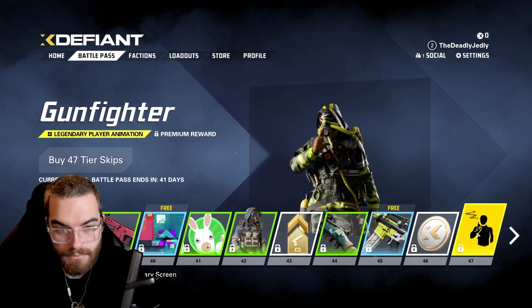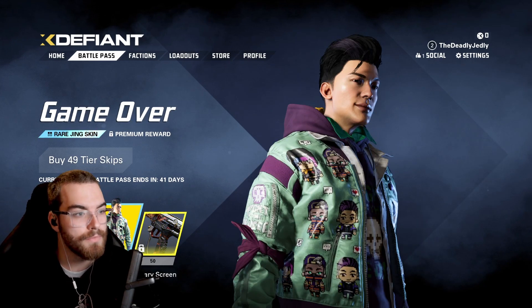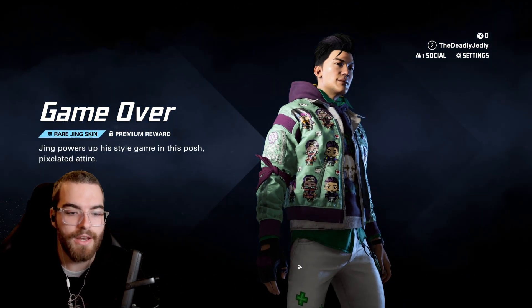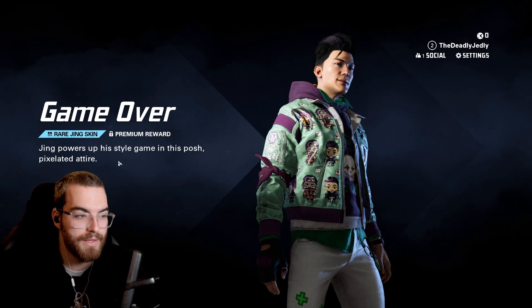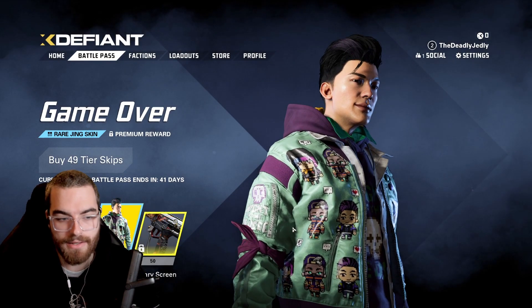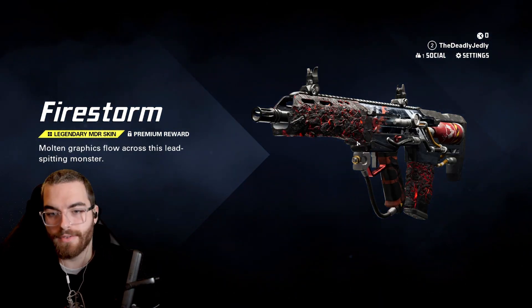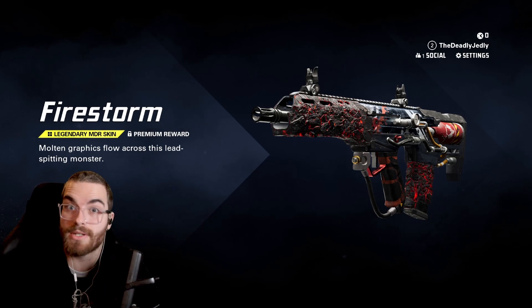Gunfighter — they should have added Smoke when he goes... Did they add Smoke? No. All right. Then we've got Dark Regal. Then we've got Game Over — that's pretty cool. You're going to be seen from forever with that. Jing styles up his game in this posh pixelated attire. That's cool. And then this is obviously the best skin — and that's for the Ram 7, the Firestorm. Looks like they're going to be doing more skins like this soon.